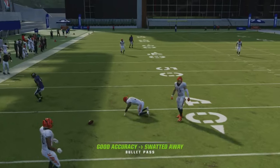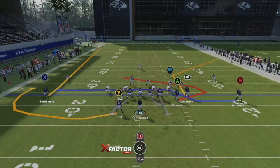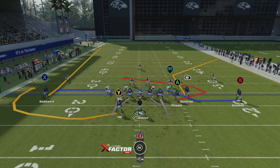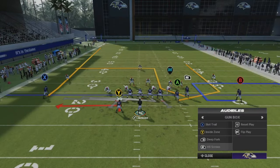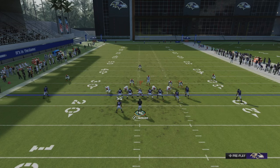The best route that opens up is the one Zay Flowers is on — he's going to break out and then come in. If they don't have a user in the middle of the field, you can turn that into a big gain because the user has to go help on that drag route or the five-and-in by the running back. That's another little filler play I like to run against man or zone. We also have the HB screen and the inside zone — a really good run play that a lot of people don't expect out of Gun Box.